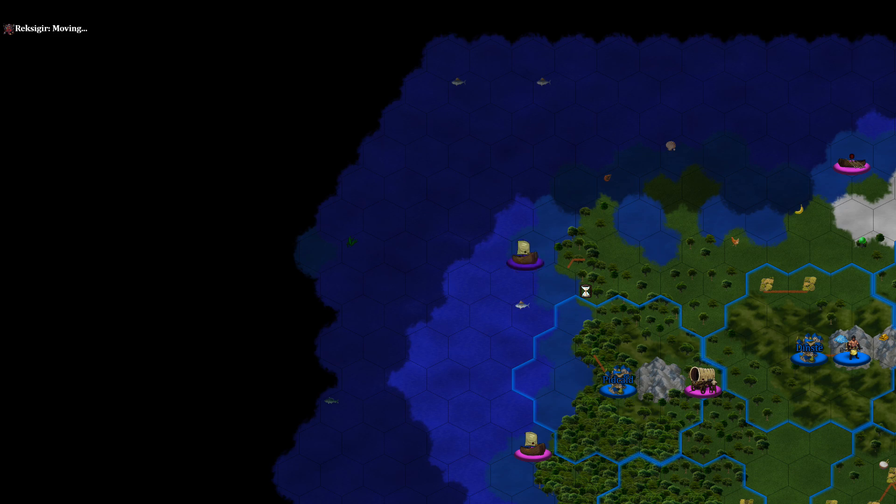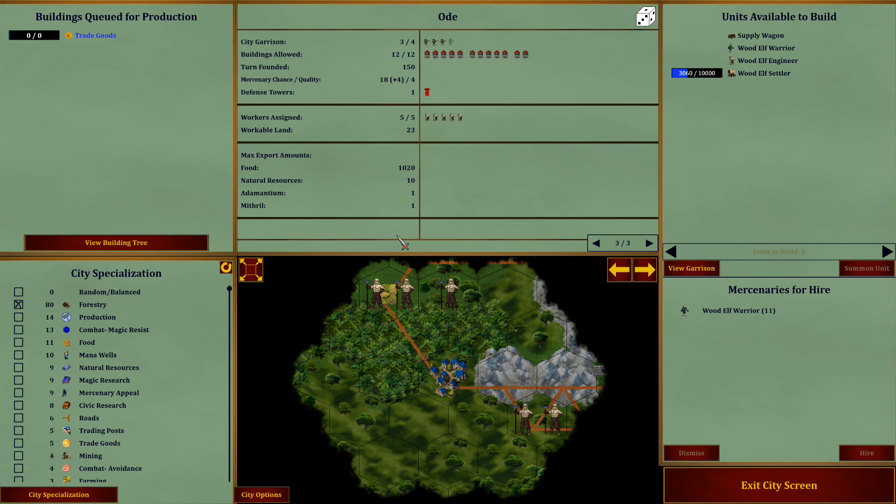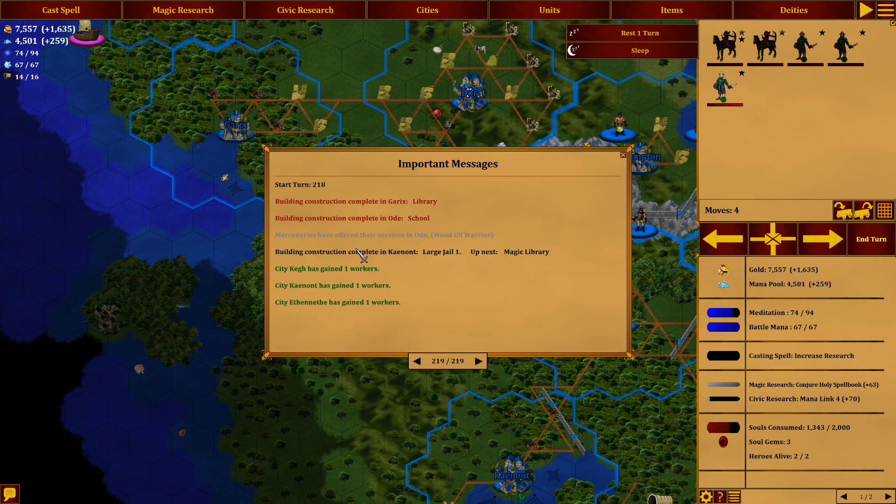He's moving that engineer or settler up there. Building construction complete in Garrix — library — and in Ode — school. Let's see if we get a unit here. I think we can send them across the map. Mercenaries in Ode — let's get that. We're making 1,600 — I think it's going to be okay. It's going to cost about four, or something like that. Not too bad.